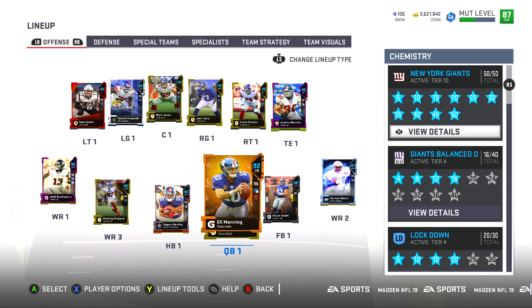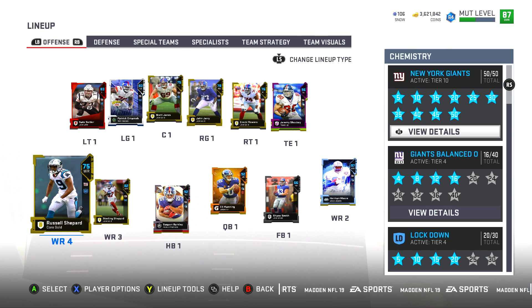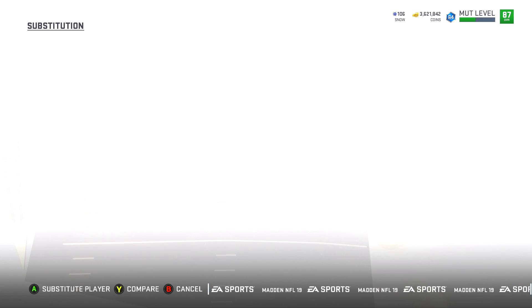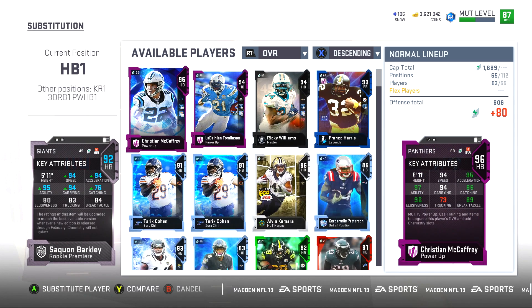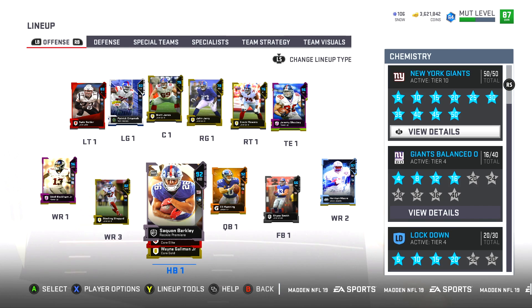Yo what is up everybody and welcome back to another Madden 18 Ultimate Team game. I'm very excited about today's video because we have an all New York Giants theme team that is an 87 overall. As you guys may know the New York Giants are my favorite football team so I decided to build just a full Giants team. You guys see the chemistry — 50 out of 50, even the Giants balanced offensive chemistry.